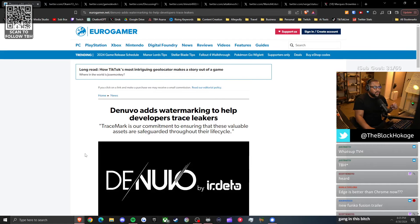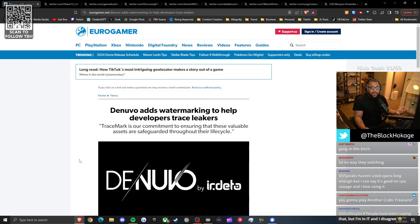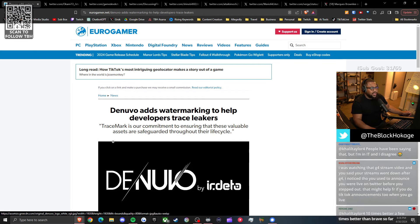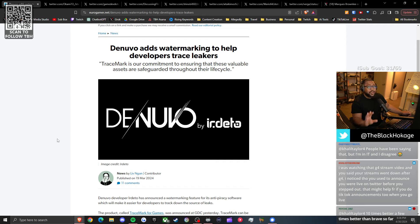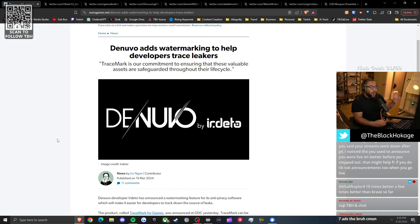Denuvo, for those unaware, is the DRM service put into some games. DRM is basically the check to see if you actually own the game. A lot of people don't like it because it causes performance issues, but it's a way to keep people from stealing games. Ubisoft games usually have it — not every game has Denuvo, but some companies choose to use it. Denuvo is rolling out a new feature where not only can they track whether you stole the game, but now they have an invisible watermark built inside.